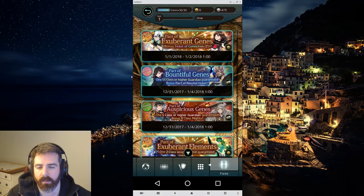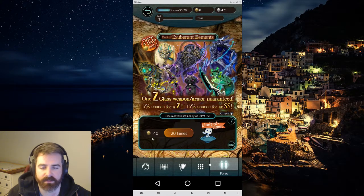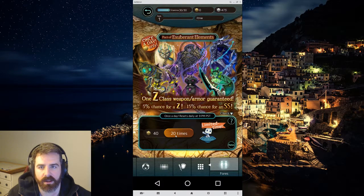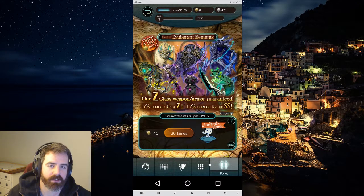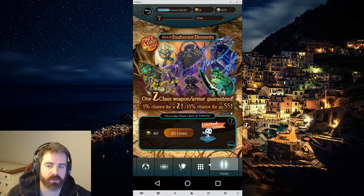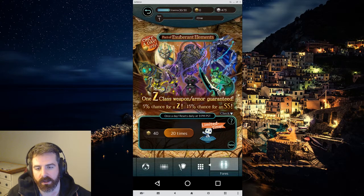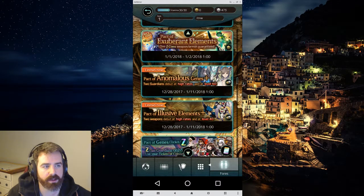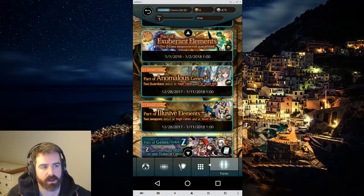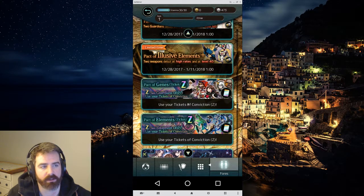There's a similar one for weapons — again, it's 40 energy for 20. You don't get a conviction ticket, but you do automatically get a Z-class weapon or armor, so it's kind of like the ticket's built into it. If you're going to pick between them, I'd probably pull on the guardian one for the guy you want, because then you get that ticket, and with the ticket you can do pulls on weapons instead. Here's where you use the ticket of convictions.